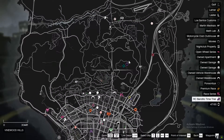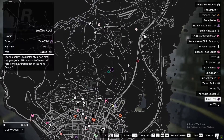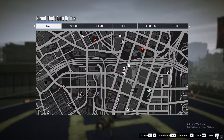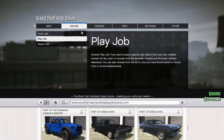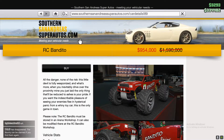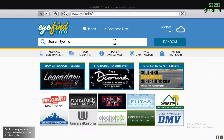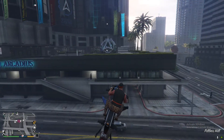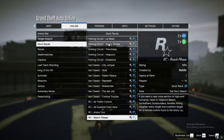Next up, I wanted to show you guys the time trials. There are two time trials this week and they're both double money and RP — each gives you 200k, so if you do both you'll get 400k. If you want to do the RC time trial, you'll need the RC Bandito, and that vehicle is actually on sale this week too.